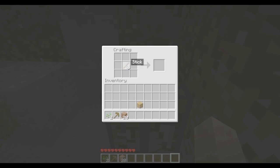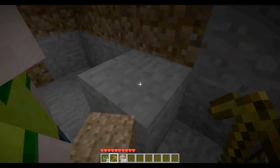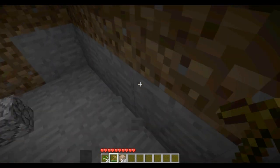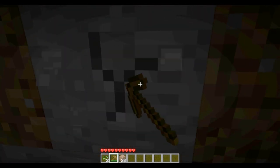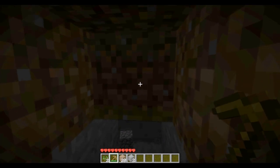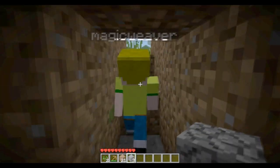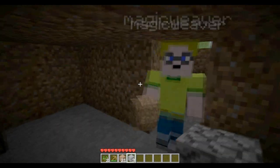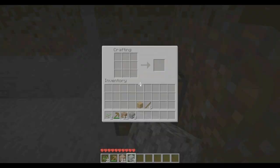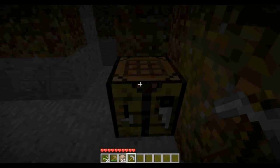I'll tell you the recipes when you need to make stuff. Do you have any more wood on you? Let me knock this down and I'll make you a stone pick. How do I make a crafting table? You don't need to make one because I've got one — we want to save that wood. It's getting dark. Do you have six wood planks? I have eight. Okay, cool.